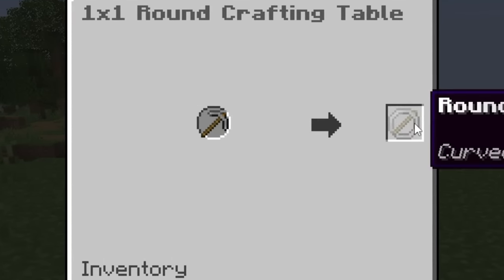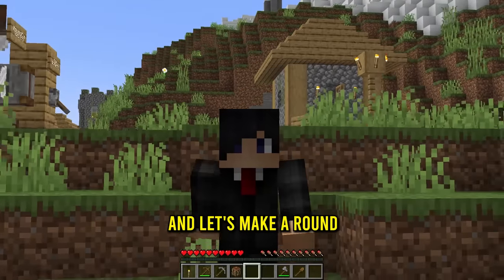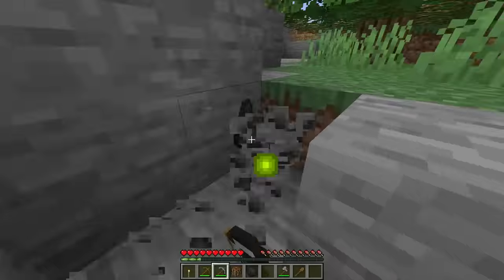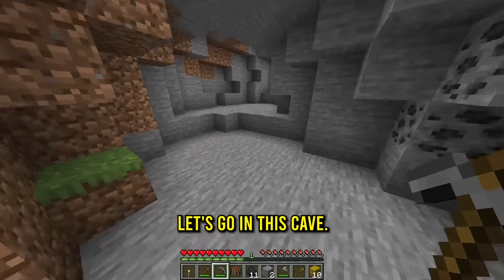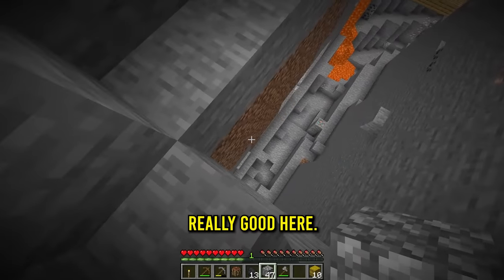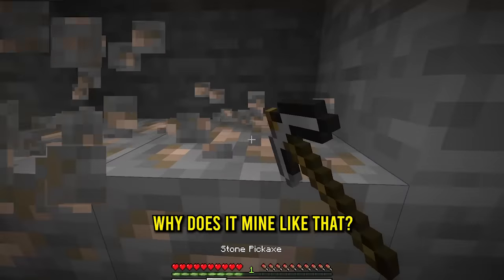I think we can only do one craft with this. We can do wooden, we can do stone, or I think the best move is to make a round diamond pickaxe. So we need that coal right there first. Let me mine that real quick, get some food too, and now let's go in this cave. We got iron, nice.